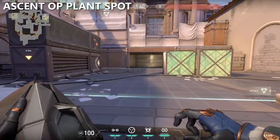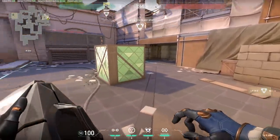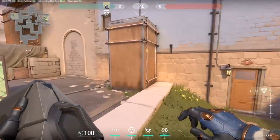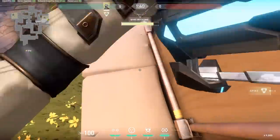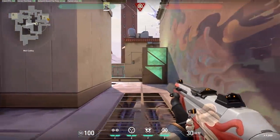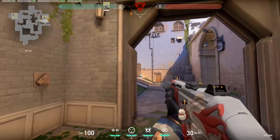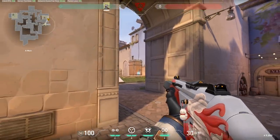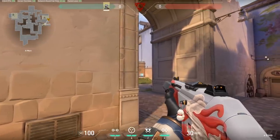Another trick for Ascent is a plant spot that not a lot of people know about. People assume the best plant spots are behind the double boxes or behind the generator, but there's actually a small spot in front of the tall wooden box that doesn't look like it's on the site — but you can still plant the spike there. The reason this is the best plant spot is because you can play catwalk and peek the bomb from catwalk if it's being diffused, peek from tree, and also peek from A Main. It is the only plant spot on the whole site that allows you to peek from all three of these angles.